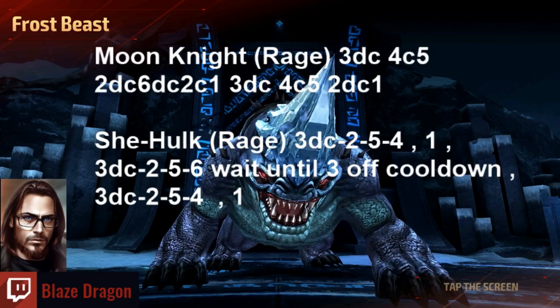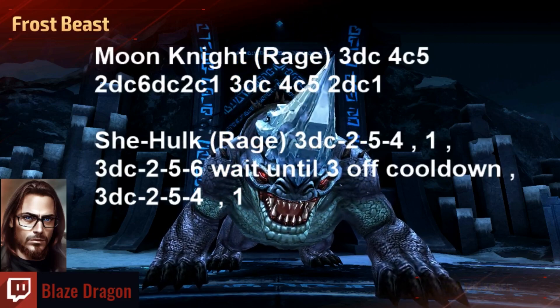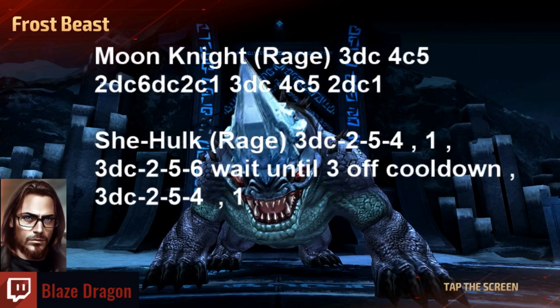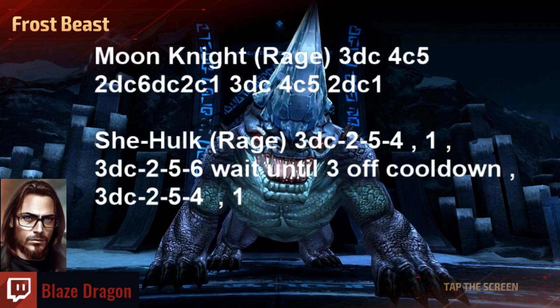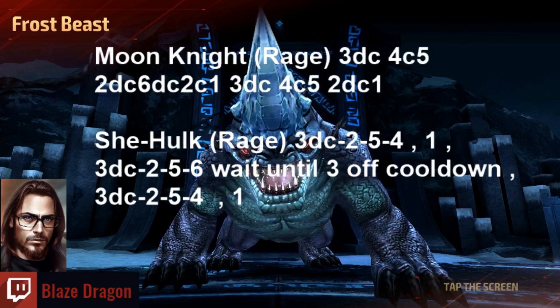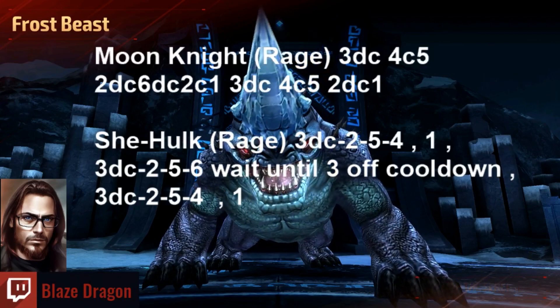Our main damage dealer is going to be Moon Knight with a Rage. You're going to throw three, three delayed until you see the thrown object so it can explode, four cancel five. Five — you'll hop in the air and land, and then you can cancel five, two. Then you're going to do two delay cancels so you throw the little moon boomerang deals, then use six, wait until two is on cooldown, and then do two, one, three, four, five. Rinse and repeat — pretty straightforward, pretty easy rotation.